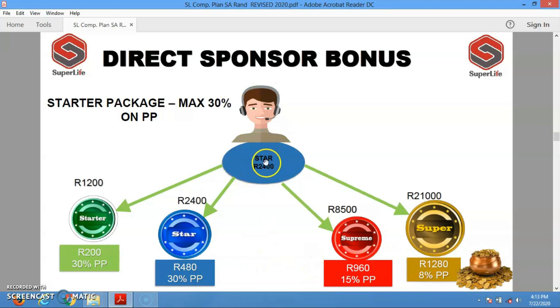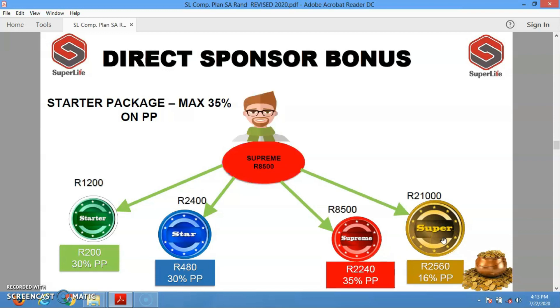When you are a Star member — joining with the Star package at 2,400 rand — and you refer someone on a Starter, the company pays you 200 rand. Refer a fellow Star and the company pays you 480 rand. Refer someone on a Supreme and the company pays you 960 rand. Refer someone on a Super and the company pays you 1,280 rand as the referral bonus. It's much more interesting when you are on a higher package.